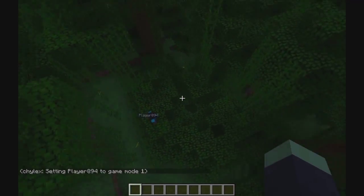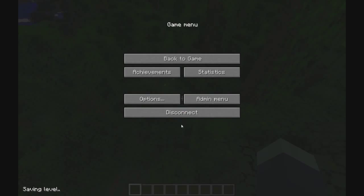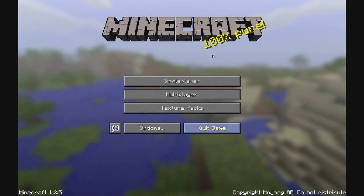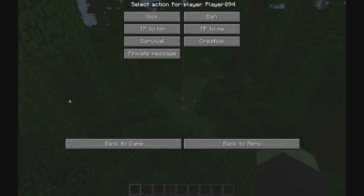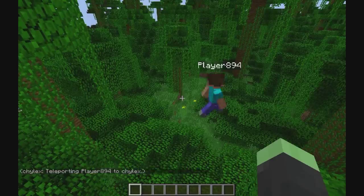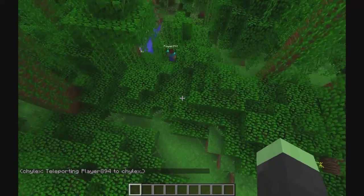There's a configuration file and if you change anything, you don't have to restart Minecraft — you just need to go back to the main menu and it will reload. When I press any button it will issue a command, so if you're not an admin or you don't have permission to do that command, it will not work.